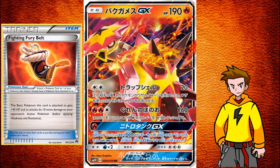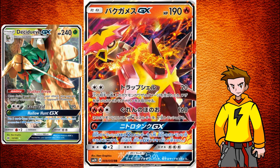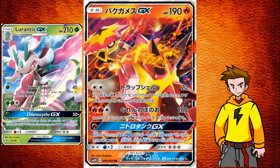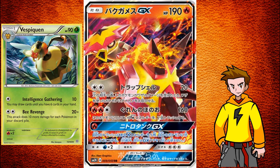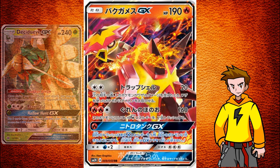Another thing to notice: it's a fire type. Fire is awesome nowadays because Decidueye GX is annoying everyone with sniping and Feather Arrow, so being a fire type is always nice. In the format, Lurantis GX sees some play here and there, and there's also Vespiquen. But Vespiquen doesn't have a large amount of HP, so having a fire type on your side is always great.